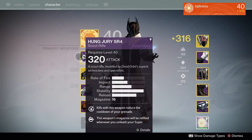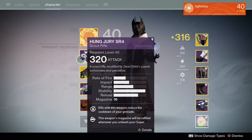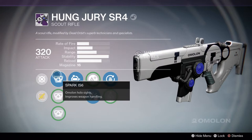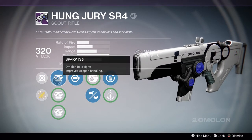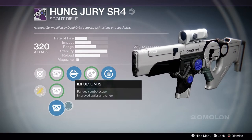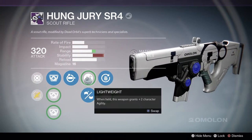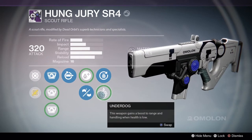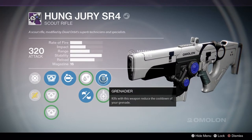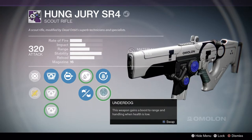Moving on to weapons — my Hung Jury. This is the gun I go to no matter what. I love this gun; it is incredible. My build on this is the Spark IS-6 scope — probably the only scope I actually like on this. Replenish, whenever you unleash your super — that's honestly pointless, I never use that. Handlaid Stock for stability — that's a must. Grenader, which reduces grenade cooldown — that's awesome. Additional boost to range when health is low — there's no point for that; this gun has crazy range anyway.